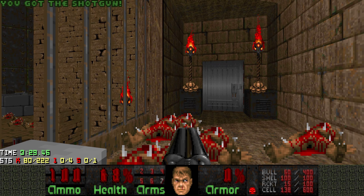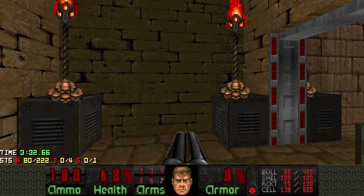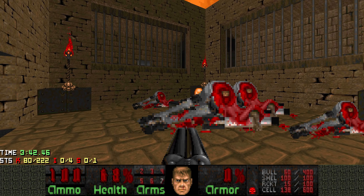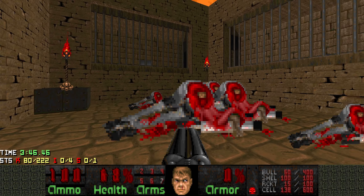Now we can press the switch and lower the red bars. This brings us back to where the super shotgun and all the rockets were. And what does this switch do again? I think when we grab the yellow key, a lot of monsters are going to come out of here, including an Archvile.